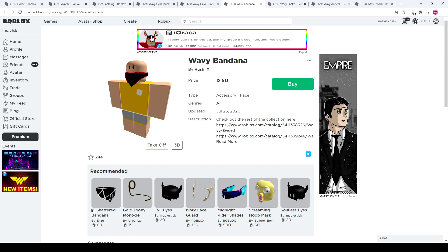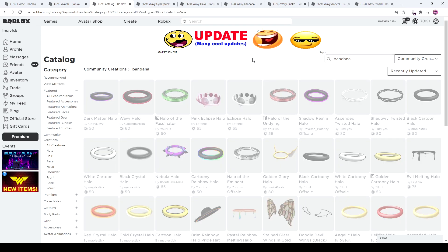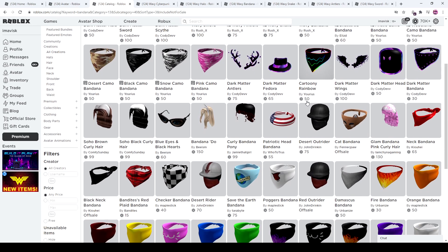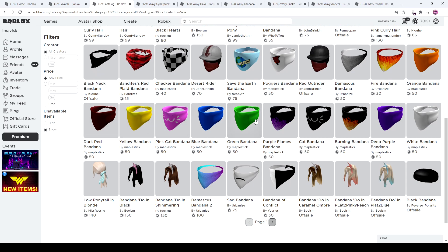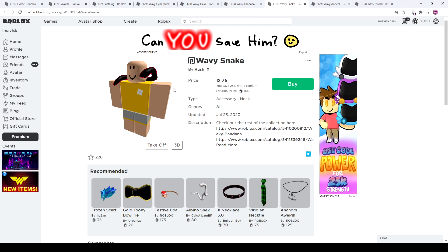Next we have the wavy bandana at 50 Robux, which is pretty inexpensive. Some bandanas go as low as 30 or even 15 Robux, but the overall price for bandanas tends to be around 50 Robux, so that's once again a really good price. It has a little face mouthpiece on it, which is quite interesting, along with the wavy texture — pretty cool.